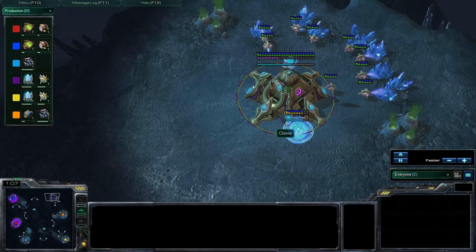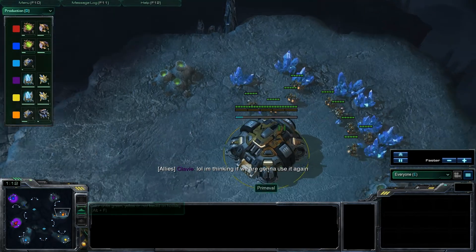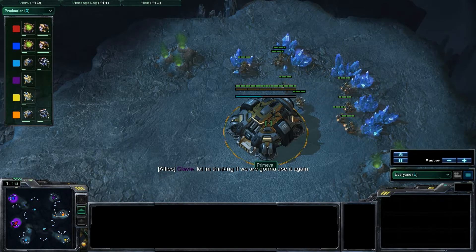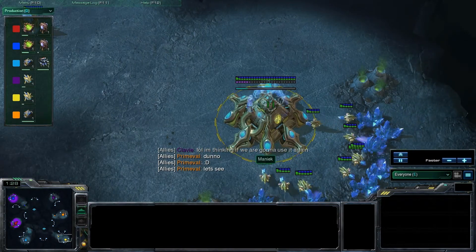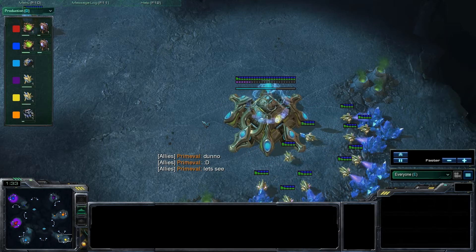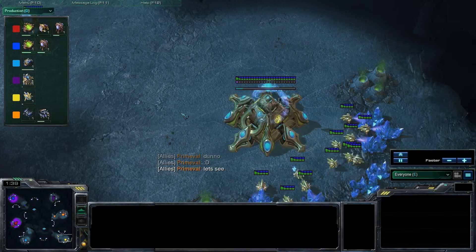In Team 2, we do have our purple Protoss player, Klavy. Our orange Terran player, Primeval. And our yellow Protoss player, Maniac. And it looks like we've got it from the point of view of Team 2 — we've got their allied chat going on, so that's pretty awesome.